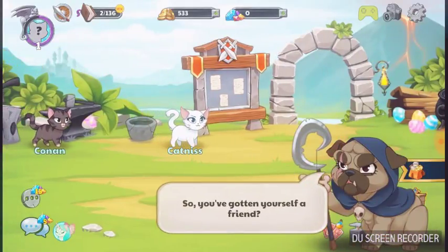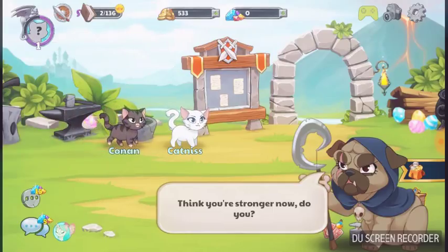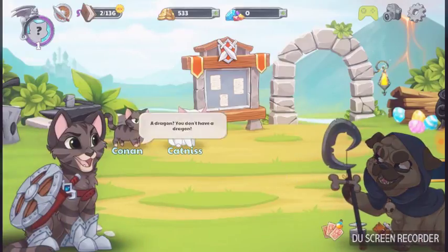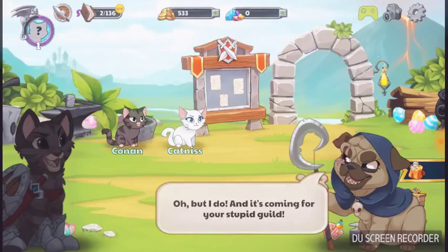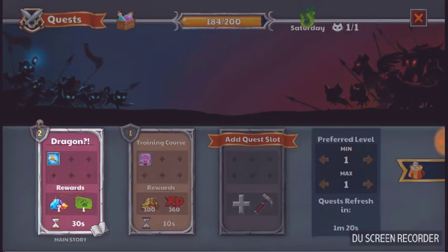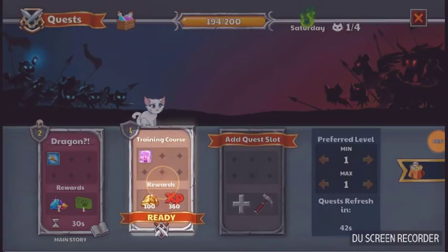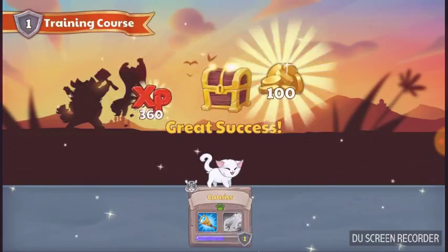So you've got yourself a friend? I think you're stronger now, do you? Stronger than a dragon, you think? A dragon doesn't have a dragon — oh, but they do, and it's coming for your stupid guild! Okay guys, I'll reach you when the dragon's coming. Never mind — we weren't actually reaching the dragon because our levels were too low.